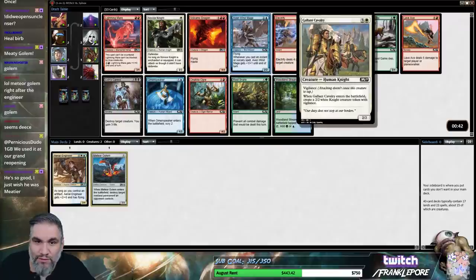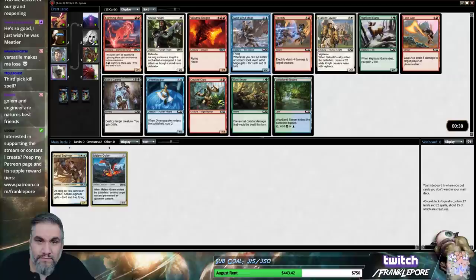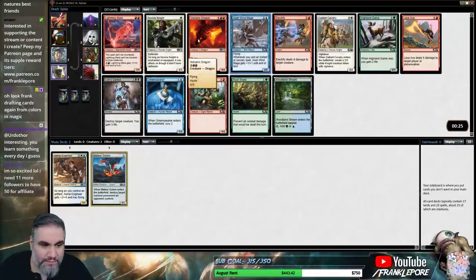It's Aven Windmage, Gallant Cavalry here. This Volcanic Dragon and this Electrify and this Lich's Caress are also very, very good. I do draft cards from colors in Magic — I can't hide that.